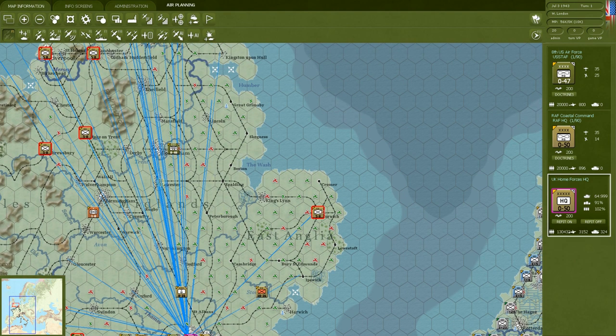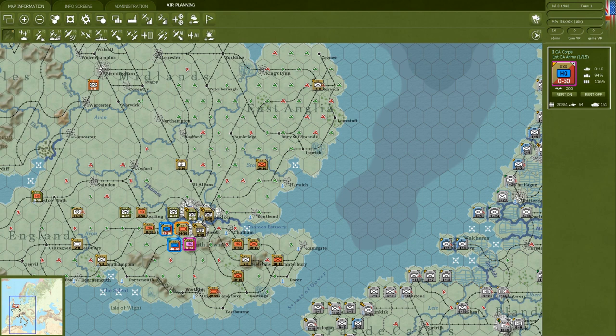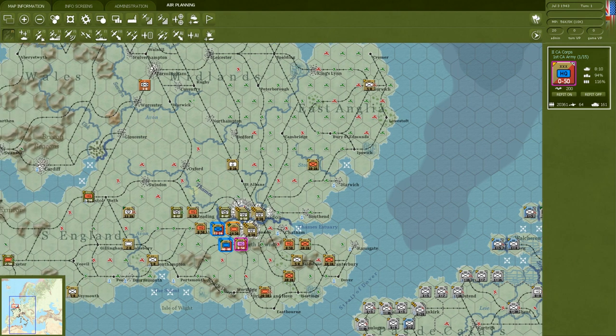Hit Shift-Z to draw the command lines so you can see what a headquarters is commanding. The blue lines show which units are under command. Here is the Second Canadian Corps — you can see its Canadian color scheme — and it draws blue lines out to everything it directly commands.